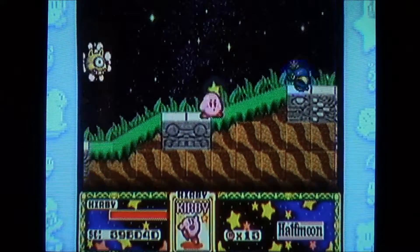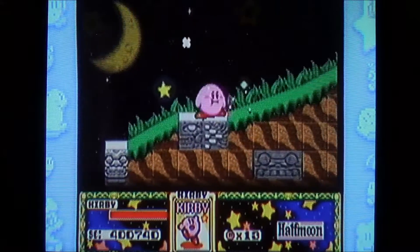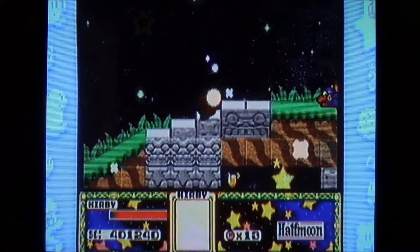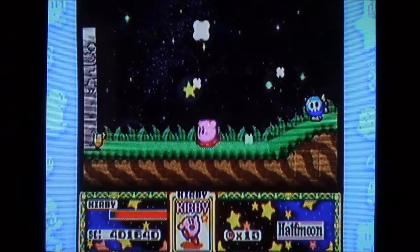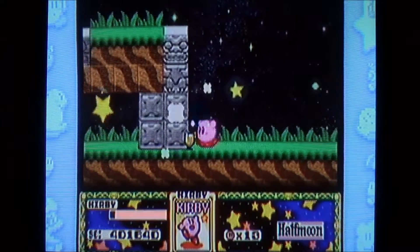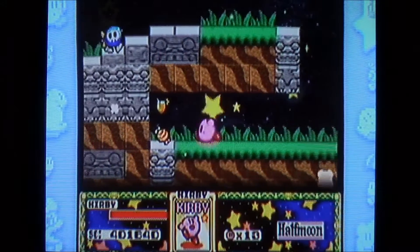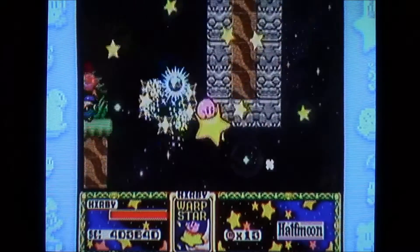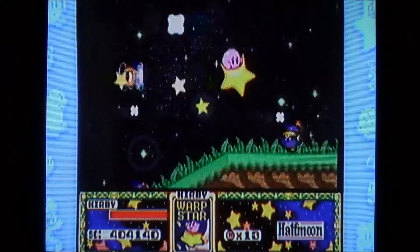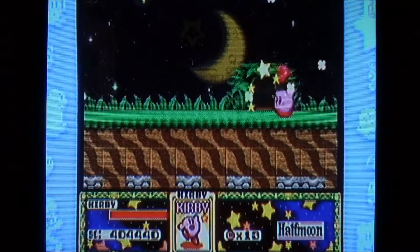We start in a very windy room and then it becomes very starry, so it's kind of a transition. I would recommend taking this star as a shortcut — it's faster than just flying through all that stuff, and it's one of the only places in the Kirby series where you can take a warp star to another part of the room.